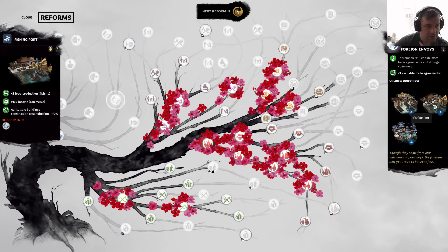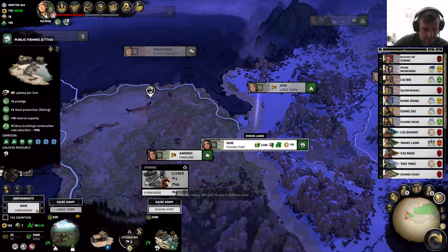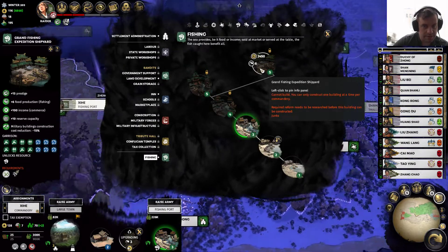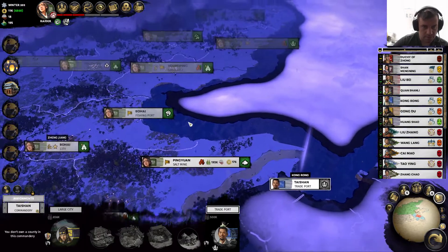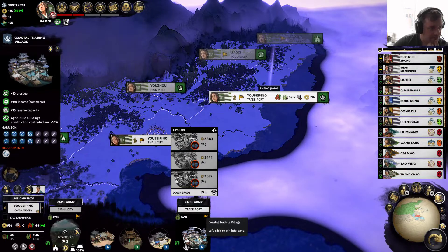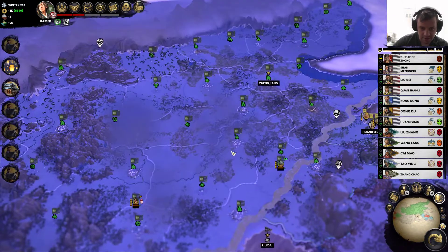Fishing port. So level 4 fishing port — I think I'm ready to actually build some of those. No, okay, that's different. So yeah, that would be the trade port version of these things, like this one. Got it.